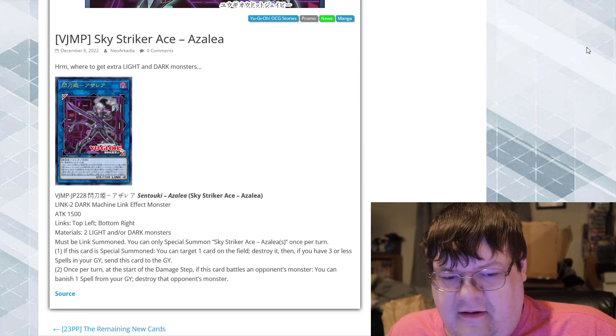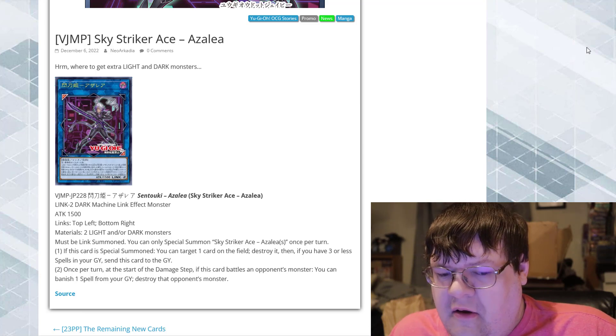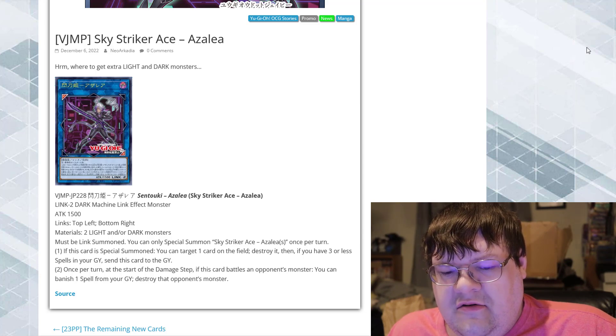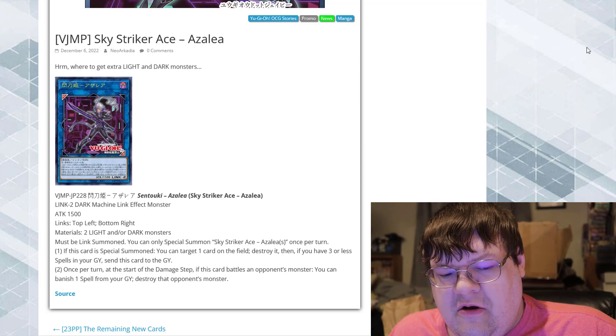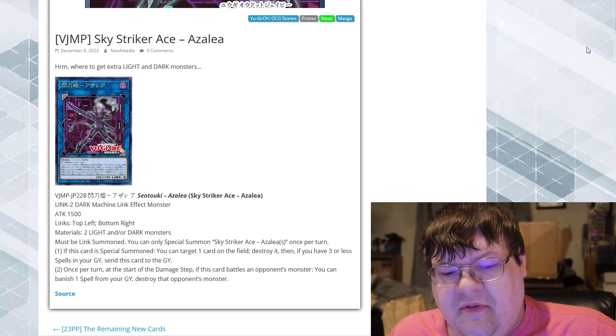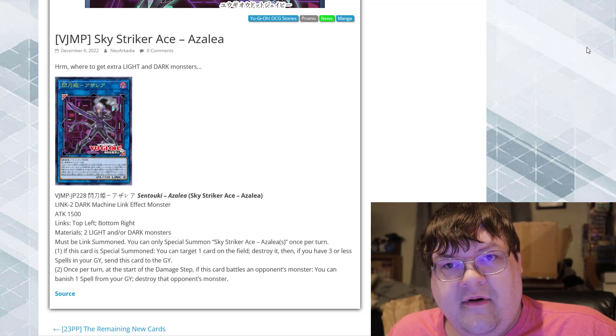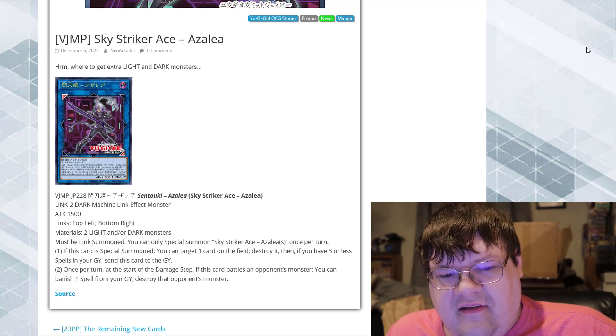If this card is special summoned — not when this card is Link summoned, but when this card is special summoned — you can target one card on the field and destroy it. Then, if you have three or less spells in your graveyard, send this card to the graveyard. On summon, you get the ability to pop something, and then it checks to see if you have four or more spells in the graveyard for it to stay. That is not a horrible effect in the very least.